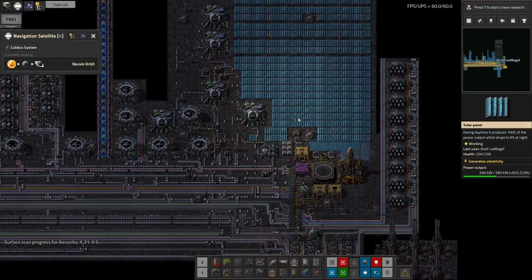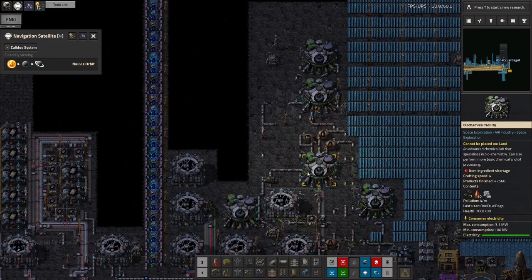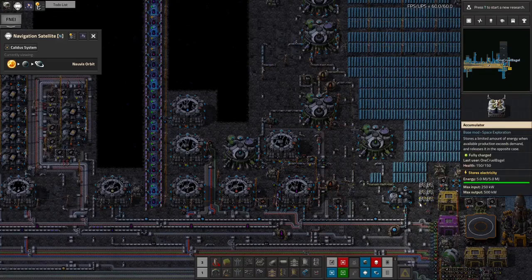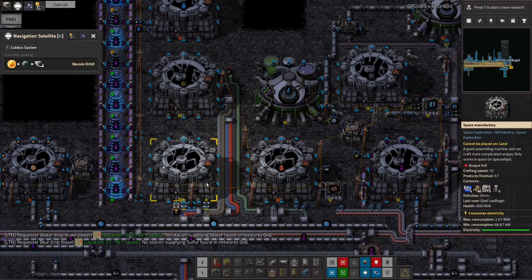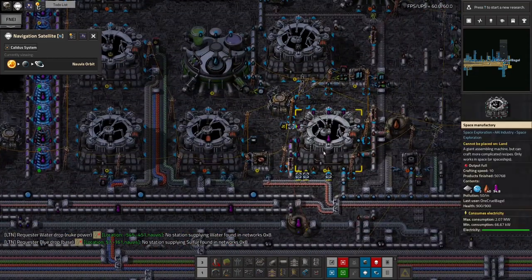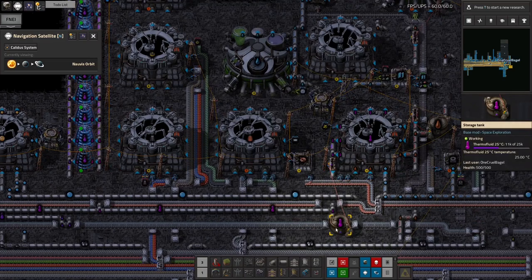This station is entirely built around creating the space science research packs. We're doing some coal liquefaction here to keep the oil levels up on the space station, because we need to make lube which comes from heavy oil, and various other things that require petroleum gas and possibly light oil. Then we've got a load of machines making the resources used up here — things like supercomputers, cooling systems, and thermofluid, which flows around and is used in the cooling. You put in cold thermofluid, it gets heated up in the process, and spits out warmer thermofluid which you can then rechill. A certain amount is lost each time, so we need a machine constantly making a little dribble of it and keeping this tank topped up to about 11k.